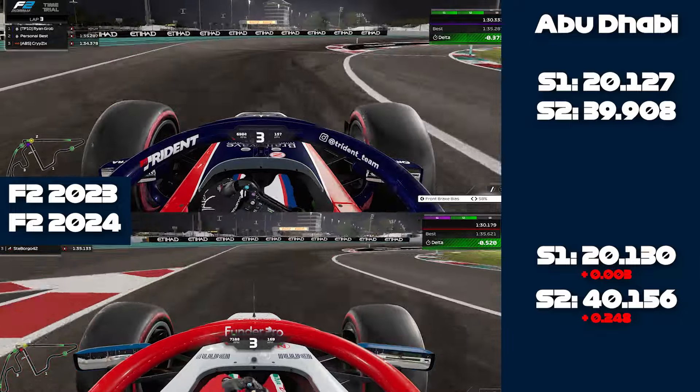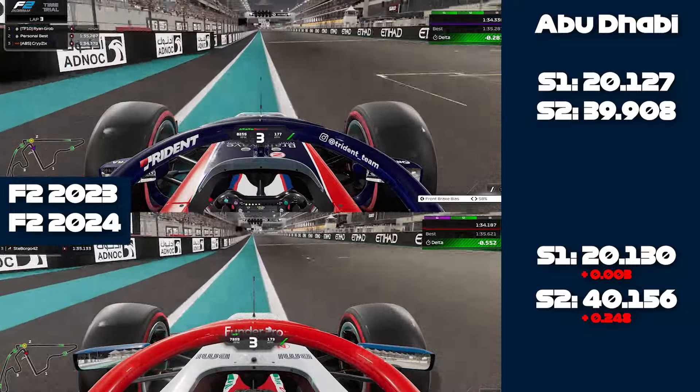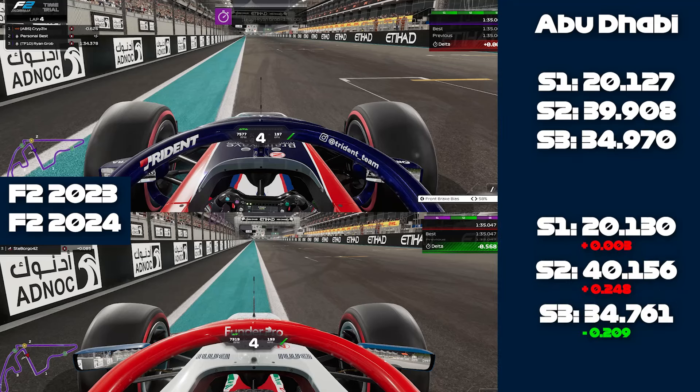As we head around the last two corners and up to the line, it's actually the opposite way around - in sector three we're actually faster in the 2023 car. So in high-speed corners we are faster with the 2023 car, but in low-speed and medium-speed corners I think the 2024 car has a chance to come close.